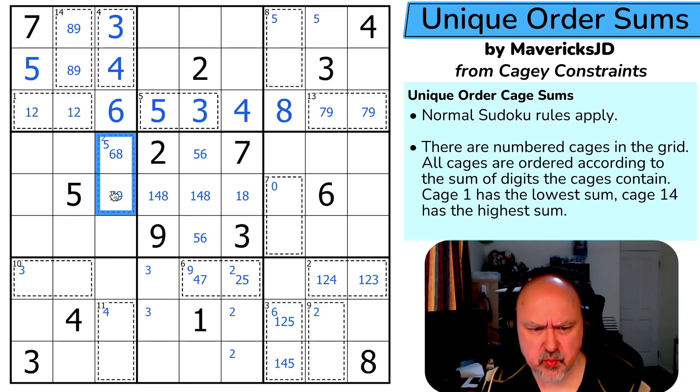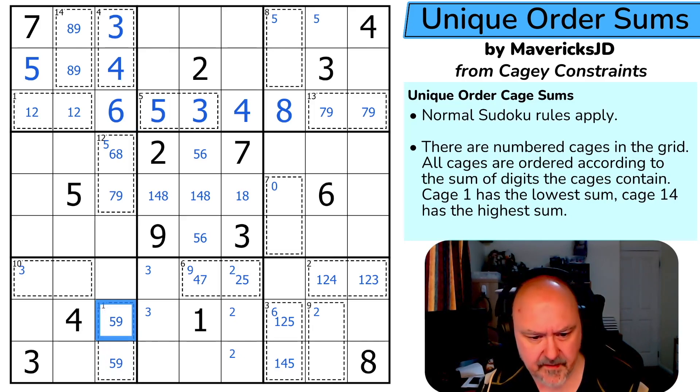I know this has to sum to 12 — no, wait, 15. So cage 11 has to sum to 14. This sums to 14. I could use {9,5} — I can't use {8,6}. This has to be {9,5} because those are the only possibilities: nine-five and eight-six. So this is {5,9}, which means this is seven and this is eight.